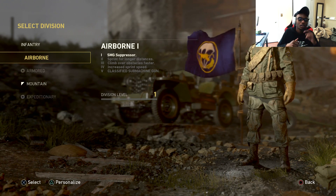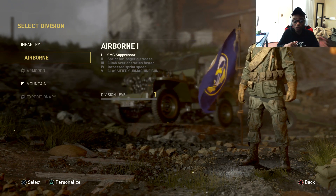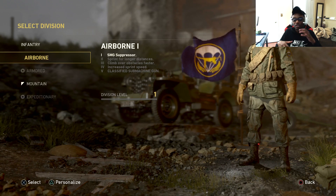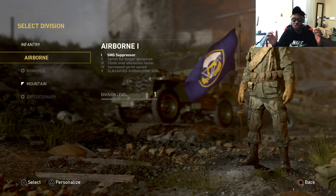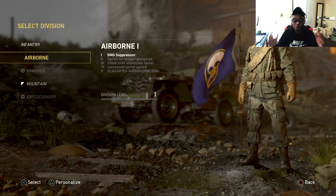Airborne level three lets you climb over obstacles faster — this is kind of like Marathon Pro from Modern Warfare 3. These division abilities are like specialist abilities, kind of like pro perks from other Call of Duty titles mixed into one. This one is pretty decent honestly, though I don't really see climbing obstacles faster being a huge deal in this game.